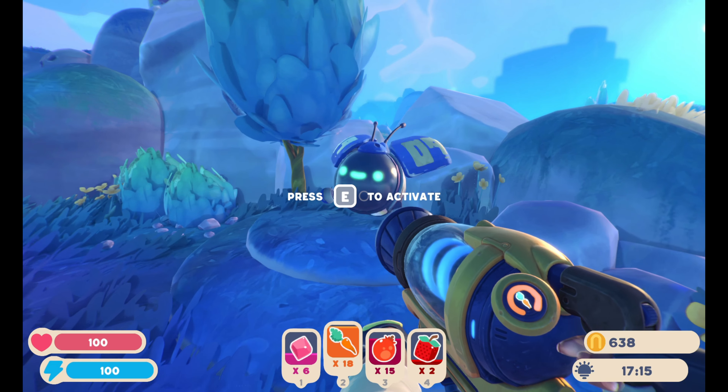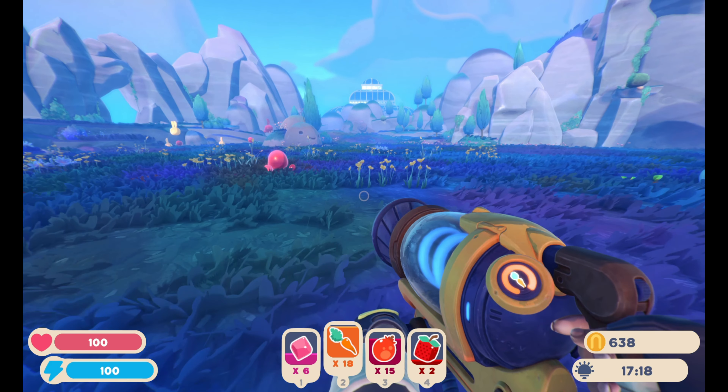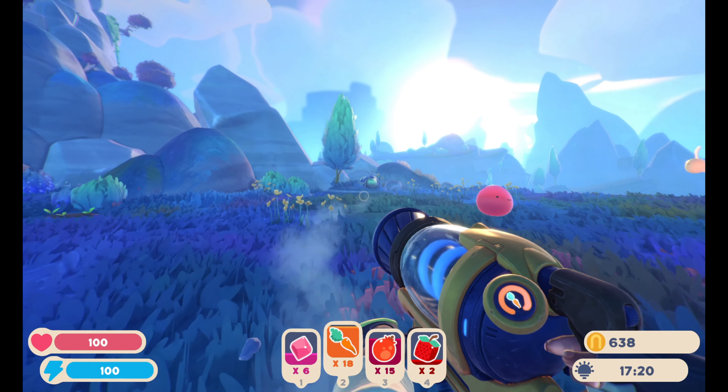Hey, what's this little guy? He looks happy. He's like a little bug. Looks like accessing Gigi's log - so this is kind of like H's log from the first game. You guys can read that if you'd like. But there's my house, just so you guys can see where that is.